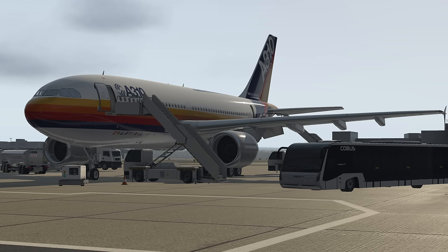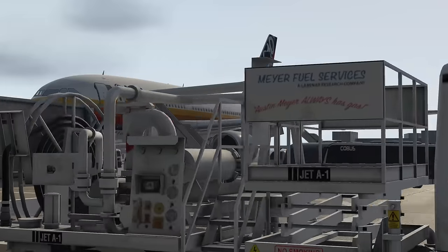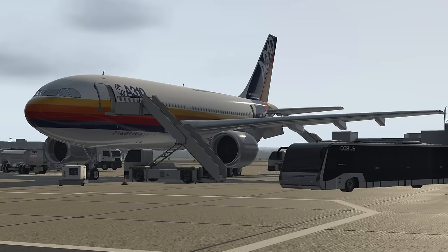The Airbus A310 made its first flight in 1982. It was made by Airbus when they identified a gap in the market for a smaller aircraft than the A300. This is a wide-body twin-jet aircraft with just two pilots - a very impressive feat of engineering. It featured a new glass cockpit, which was later brought across to the A300, and it was one of the first airline types that could be dual-rated so pilots could fly both the A310 and A300 under the same license.